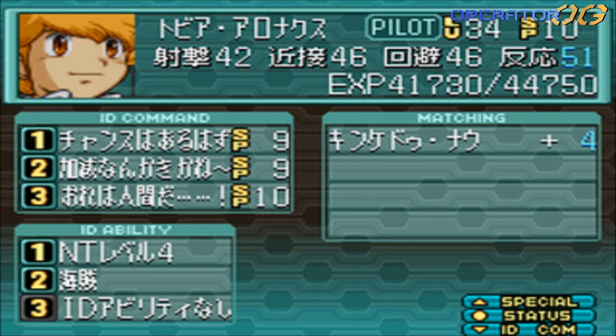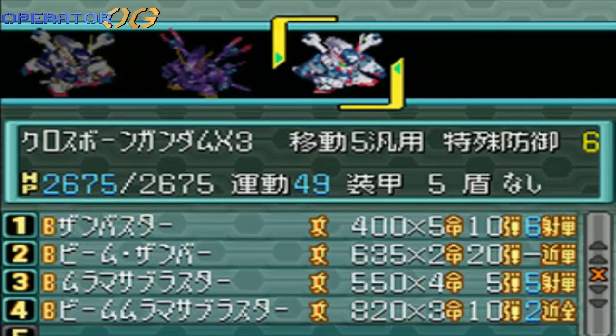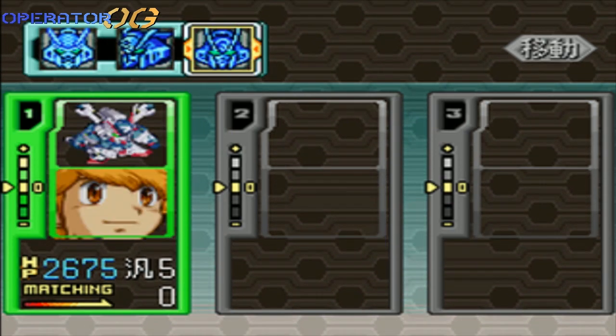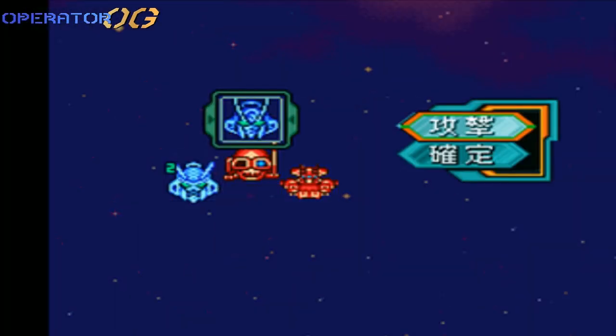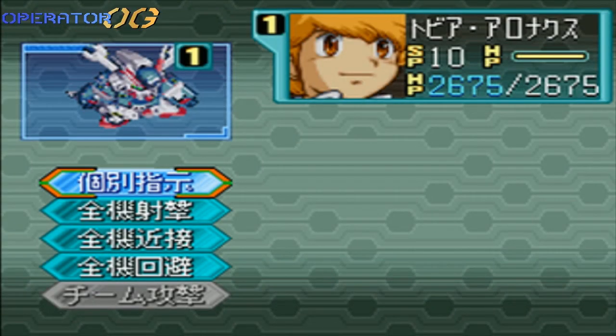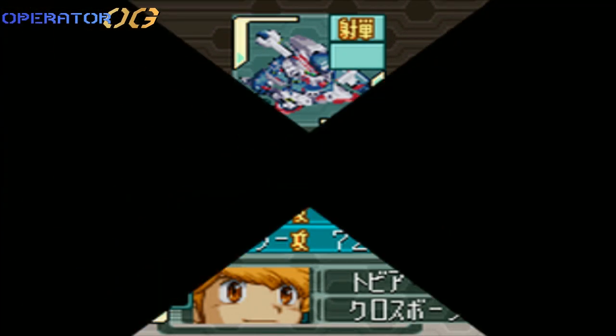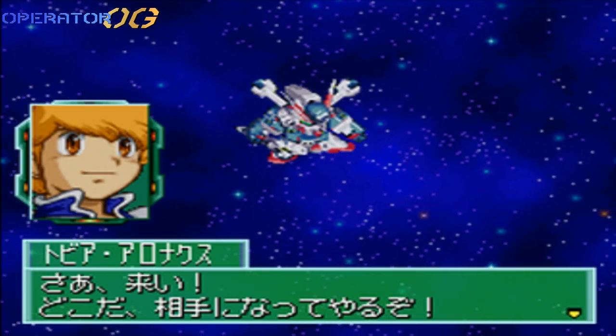Meanwhile, Tobia gets his usual bonus for Kin'Kadu — Seabook, whichever. Ironically, this is the only case in the game where you can get the X3. Unlike G-Generation Crosstripe, you can't make an X3 without having any... mouse cone?